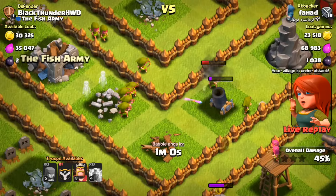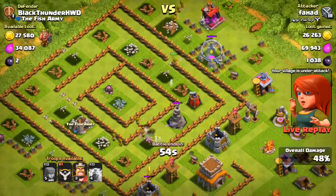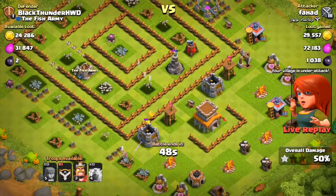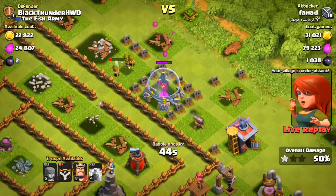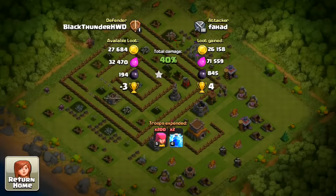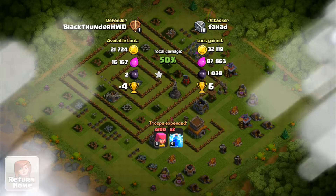Fahad keeps going, taking gold too. He hits 50% and gets the win. He took all the loot — we lose 4 trophies and 1,000 dark elixir. Fahad, you've beaten me.